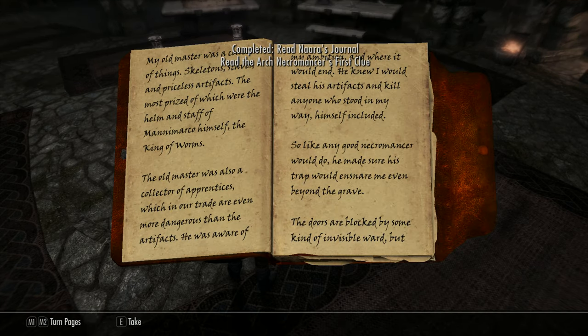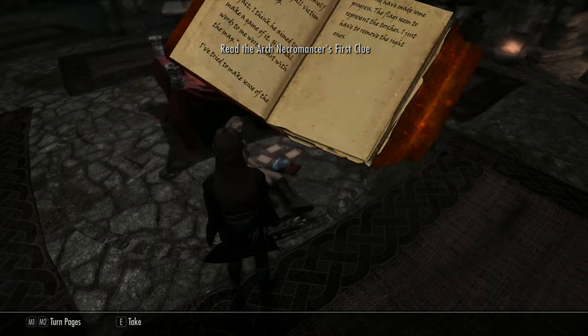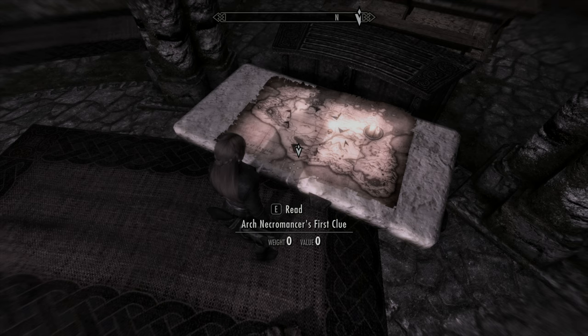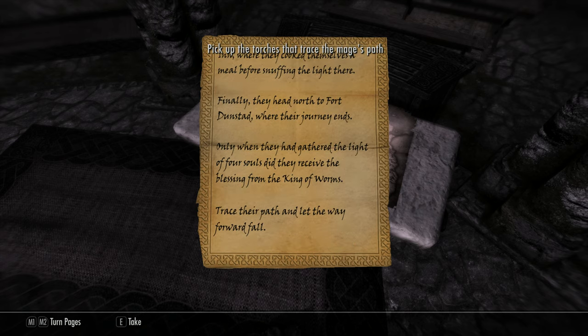When this happens, everything's going to go into a kind of black and white — it's not really coloured black, just a washed-down kind of effect. Then you read the first clue. You have to pick four torches off the pillars, which is quite easy. You start off with Morthal.